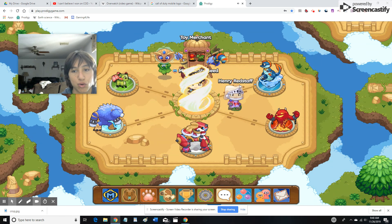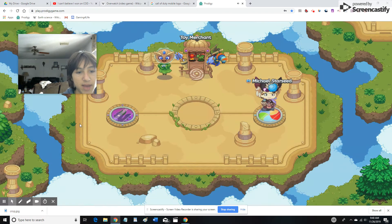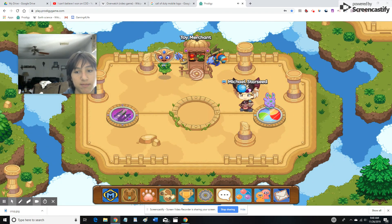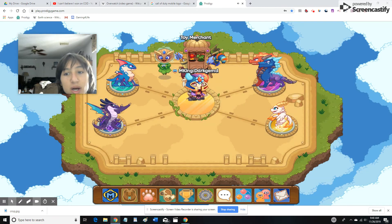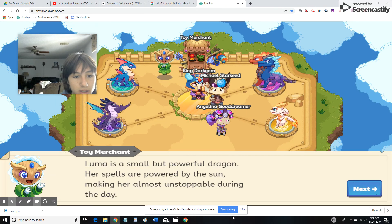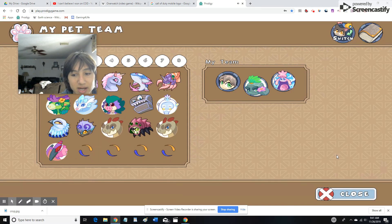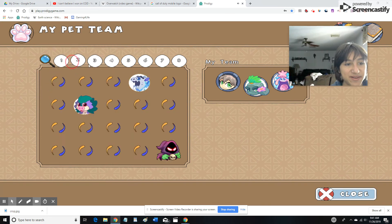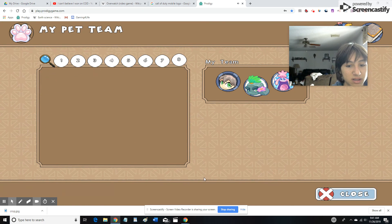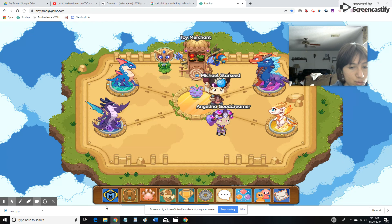Over here you can get some of the cool ones — these are one of the most common ones. Heading back, this one is one of the ones you haven't seen yet. These are one of the newer ones. There's Luma — I am not gonna buy it, I'm not gonna waste money. You can also get your team here. I got about 102, maybe more.